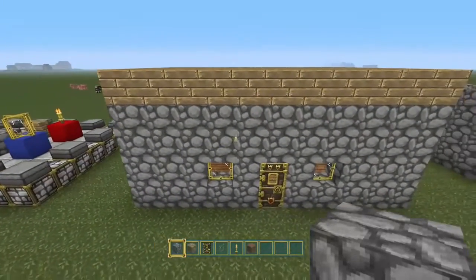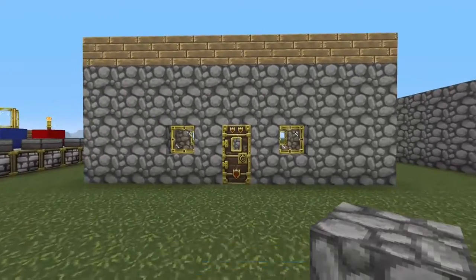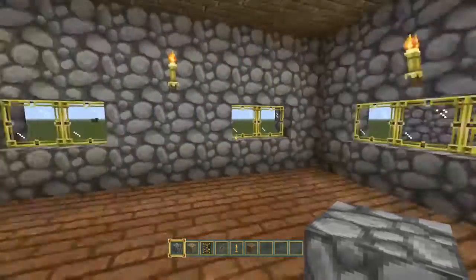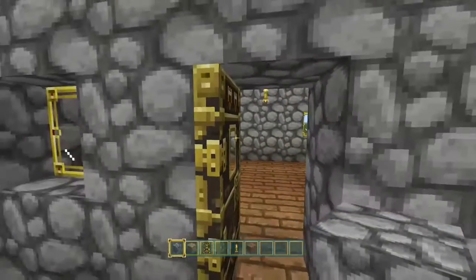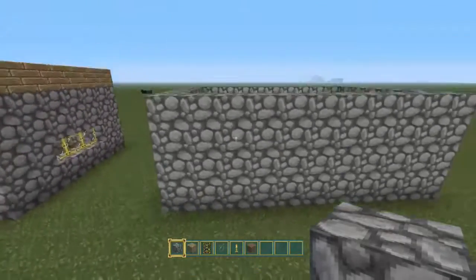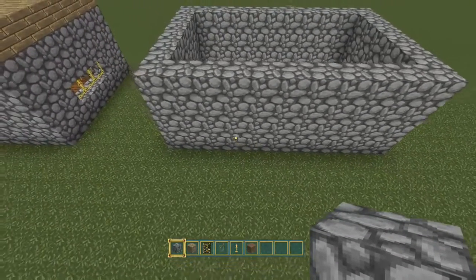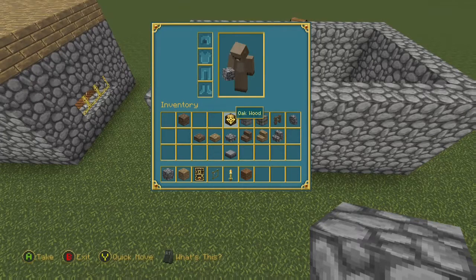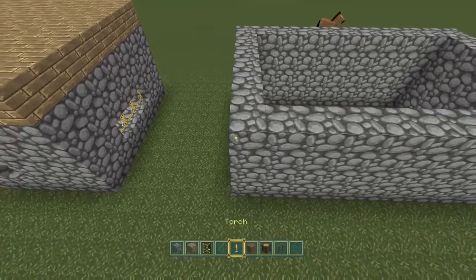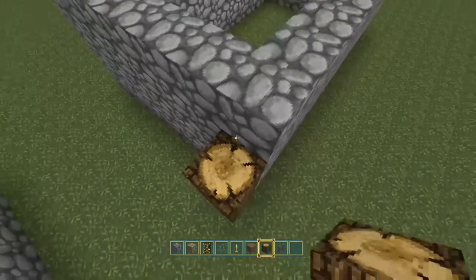What most people start off with in Minecraft is a build like this — something basic but it meets your needs, but it's got all the character of a prison cell. So what I'm going to do for you today is show you how to just add a little bit of detail and turn your house into a home. I'll put these in like so, and it's really not hard to add just a little bit of detail to improve the look of your build.